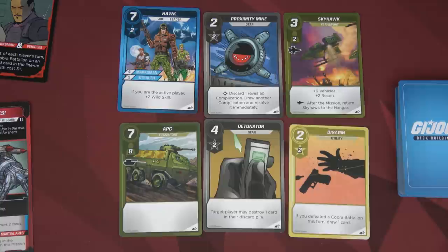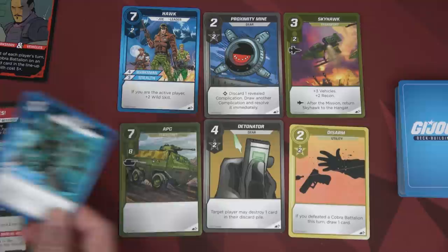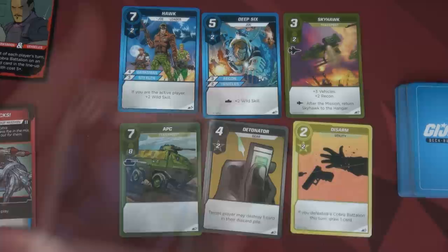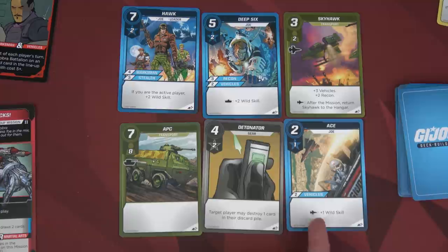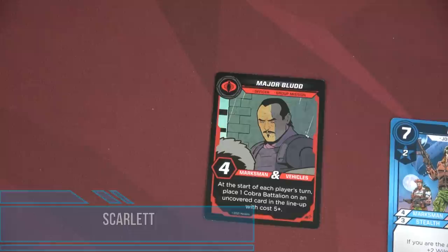All the GI Joes are gone from Scarlet's deck — that's awesome, it's much cleaner now. We use the Comms card to discard one uncovered card from the lineup and replace it — we'll discard Disarm and it's replaced by Ace, giving all vehicles plus a wild skill. We draw five cards for Duke's next hand including some proximity mines. At the beginning of Scarlet's turn, Major Blood places another Cobra battalion onto the APC. At some point I promise I will actually buy some more vehicles, but the Vamp is doing great for us. We're starting act two now.